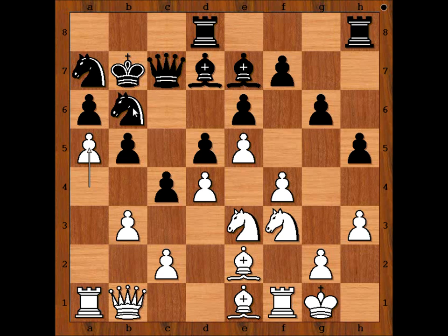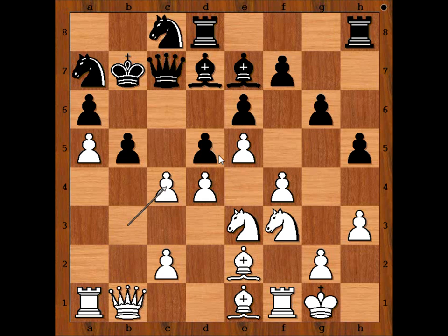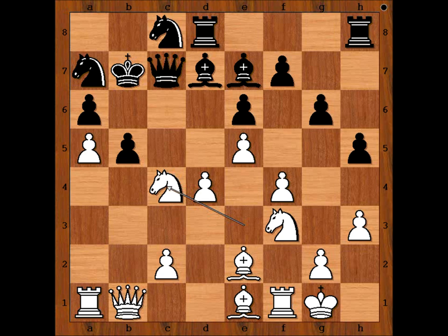Ivanchuk resigned. A possible continuation is knight from b to c8, pawn takes pawn on c4, d takes on c4, knight takes pawn on c4. Beginners would continue playing from this position, but these are heavyweights and they know their chess. Ivanchuk resigned in this position — he didn't want to be tortured by Ponomaryov's attack. Instead, he decided to have a lunch break.